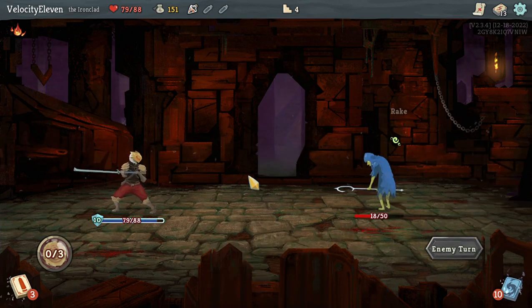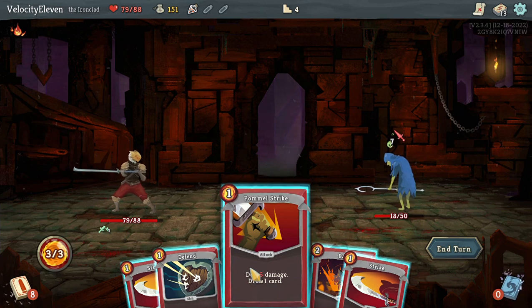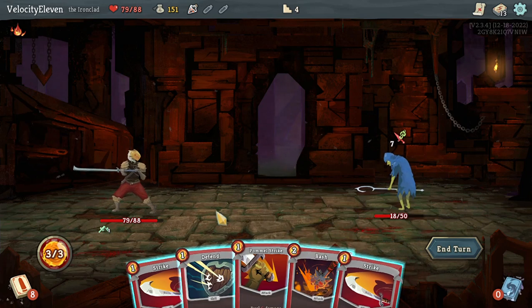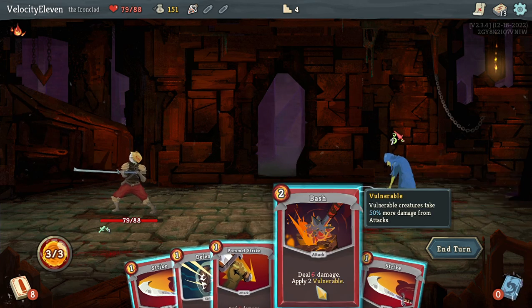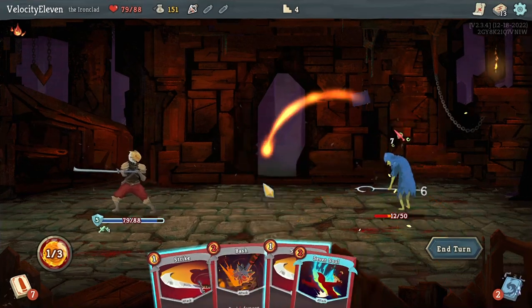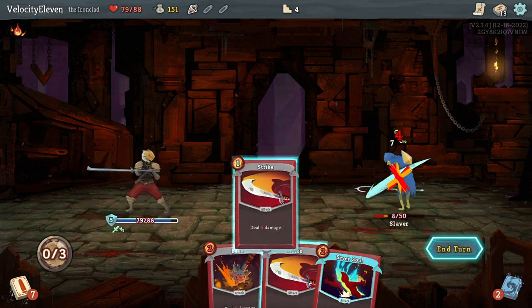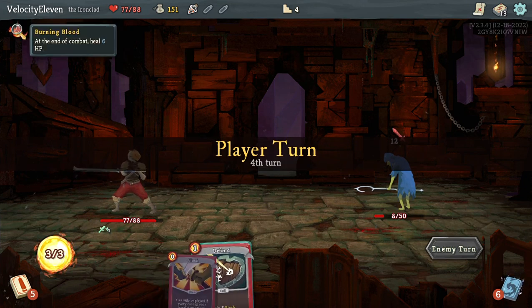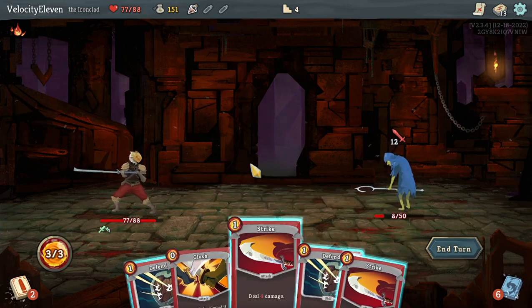Deal six damage, draw one card. Six, four, four - maybe I should have done that first, so I could have used this up several times over. There's a bit of damage to me but I heal eight at the end of combat so that's going to work out. These cards are worse now but I can still kill just by using two of them.